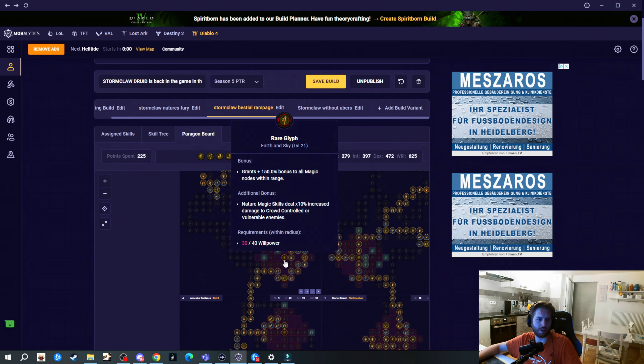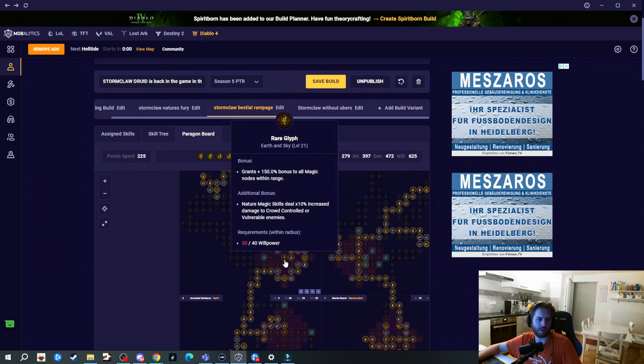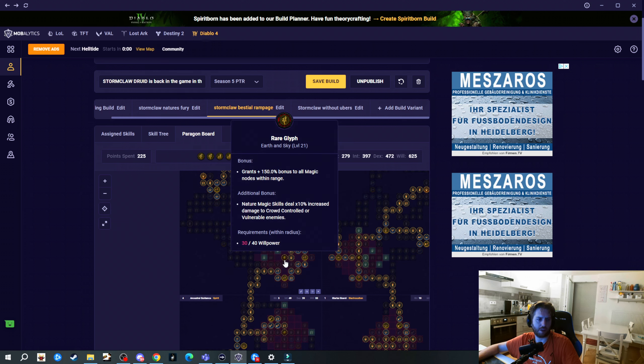For your last paragon board go for Inner Peace and the Territorial glyph. I will also update this in the build planner as I try the build out. For the Nature's Fury variant, I switched in the Seismic Shift aspect, skilled Earth Spike, changed some skills for earth and storm, added the Symbiotic Aspect, and added Devastation to the paragon board. You can decide which version you want to play — with the Stormclaw Nature's Fury version we won't go for the lightning bolt focus, so it's not as experimental.